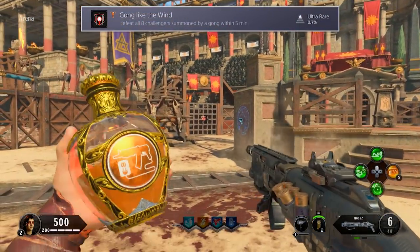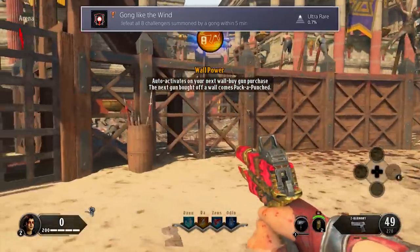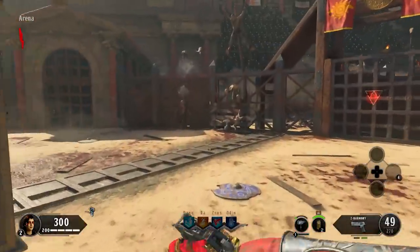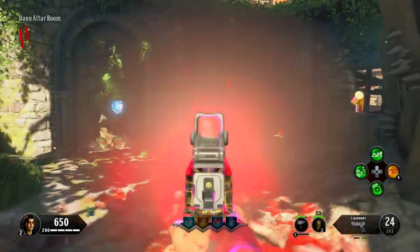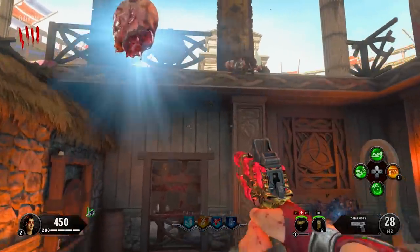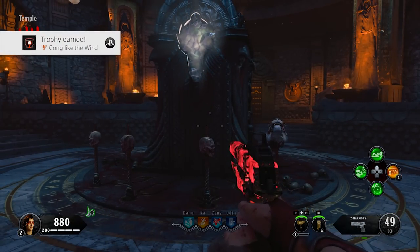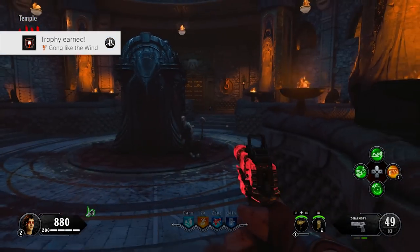The fifth trophy is Gong Like the Wind. To do this, you must defeat all 8 challengers summoned by a gong within 5 minutes. What I did was use the Wall Power Elixir to buy an upgraded Strife off the wall, then made my way to each of the God's altar rooms to summon and kill their champions as fast as possible. If you don't want to use an elixir, it might be possible to complete this if you start your game with the Mog 12 or the SOG, but you'd probably have better luck if you completed your first three challenges to get that free upgraded Strife. But even then, you'll be cutting it close.